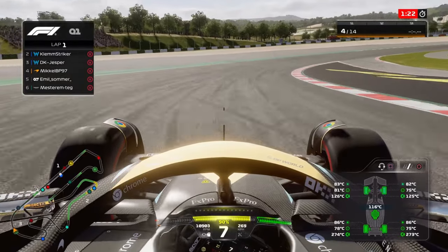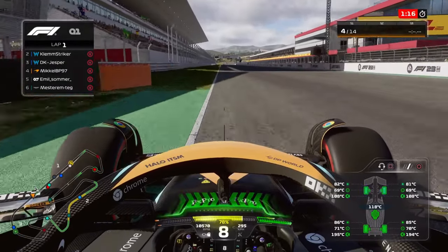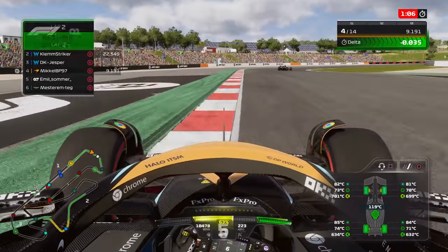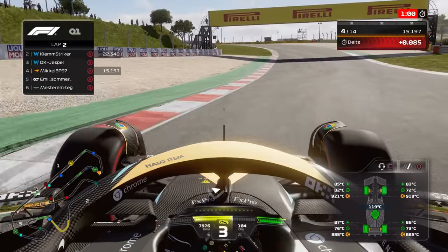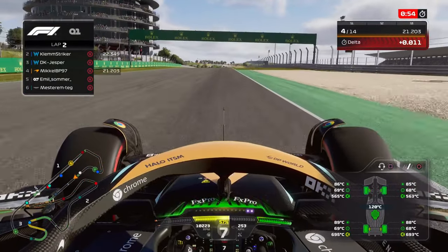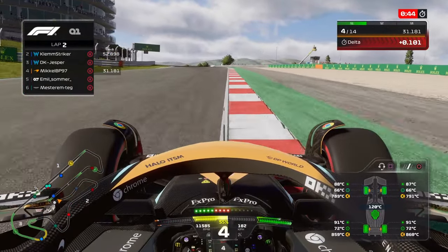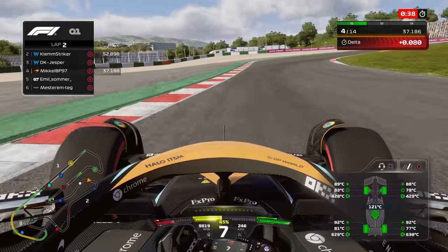Now onto another lap — coming down into the last corner before the main straight where we have a DRS zone. You can already see I'm gaining time because I made the car lighter. The guy in front put me off a bit, so I went a bit deep, but I kept on with the lap since there was less than a minute left. We lost a bit of time going over the curb, which wasn't ideal.